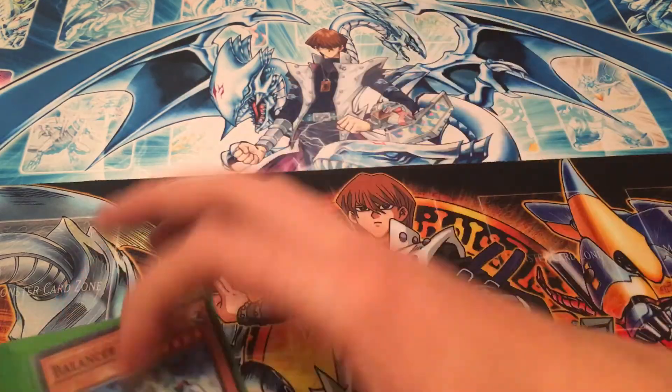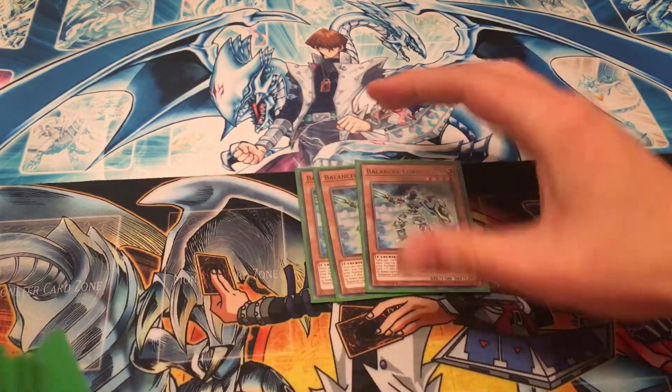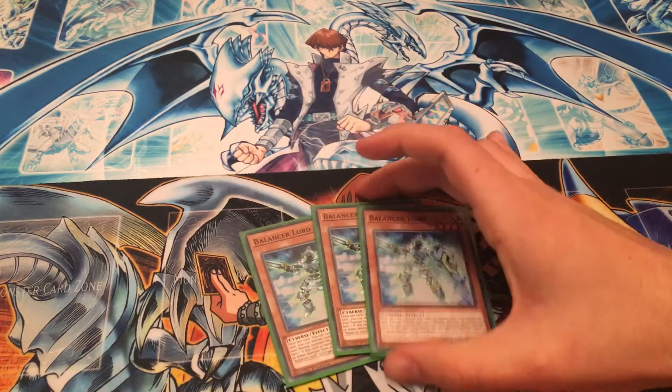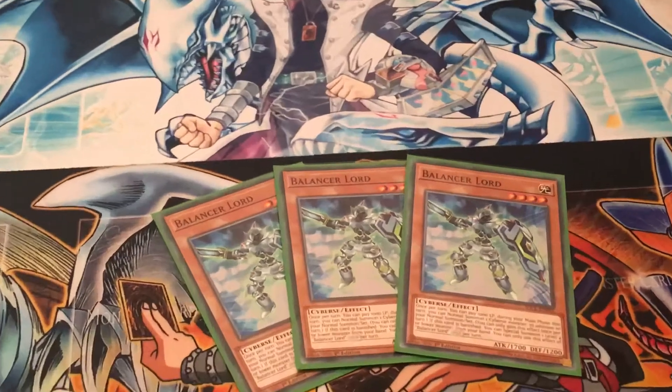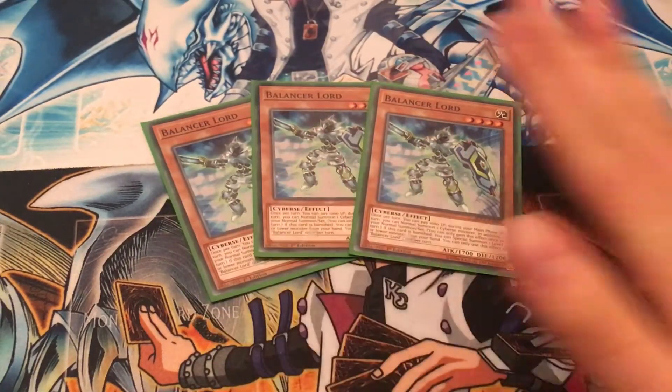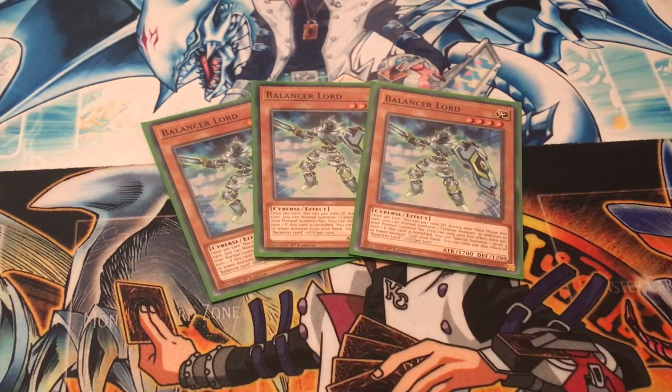So you start off with three copies of Balancer Lord. Balancer Lord has 1700 attack and is a bit of a beat stick of the deck. You can pay 1000 life points if there are other cards on the field to get an additional normal summon of a Cyverse monster this turn. And if this card is banished, you can special summon a level 4 or lower monster from your hand, but you can only get that additional special summon once per turn.